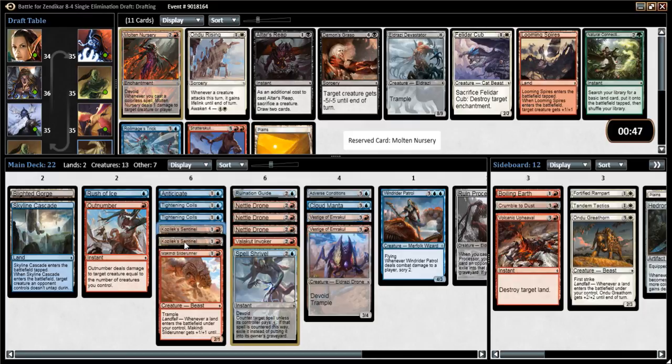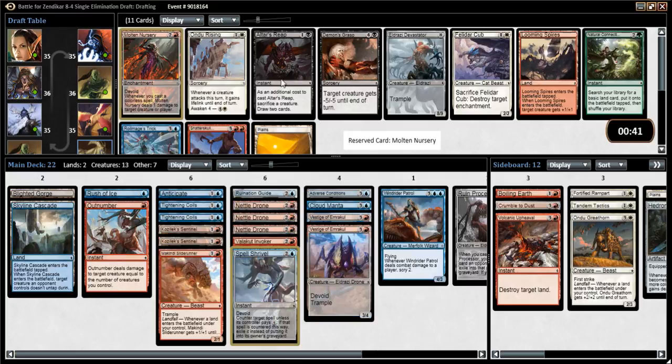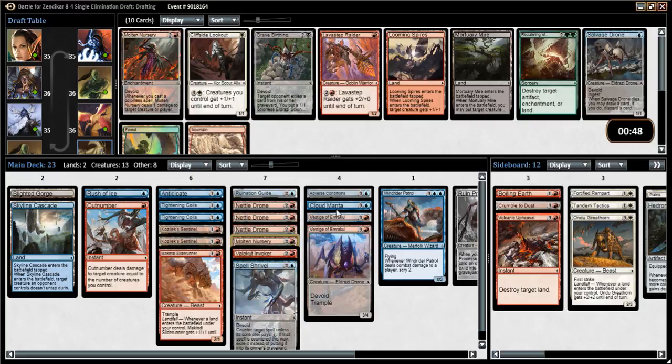Let's do a colorless count - we have 11 colorless cards. There's nothing else really here for me anyway, so I might as well take Molten Nursery, and hopefully we'll get like 3 or 4 more colorless cards and we'll have a better time playing it.